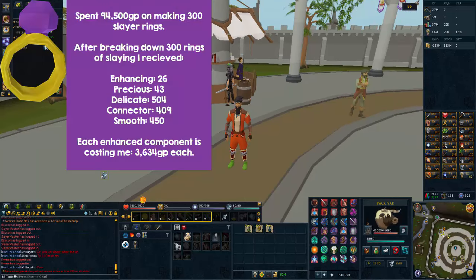After breaking down the Rings of Slaying, I spent 94,000 GP making them and received 26 enhancing components, 43 precious, 504 delicate, 409 connector parts, and 450 smooth parts. Each enhancing component cost me 3,634 GP — currently the cheapest option. Let's check out the other ones and see exactly how much they cost.